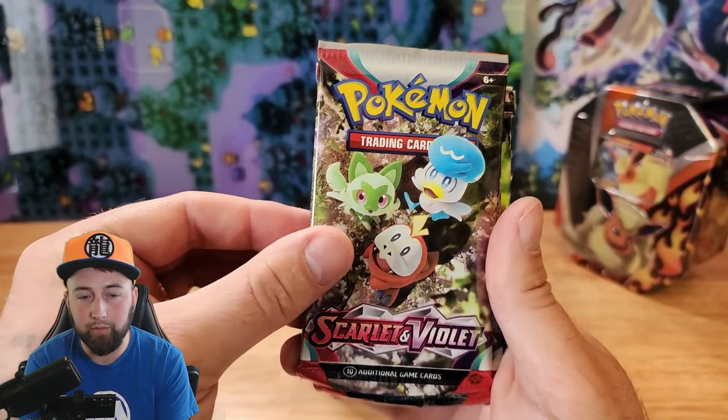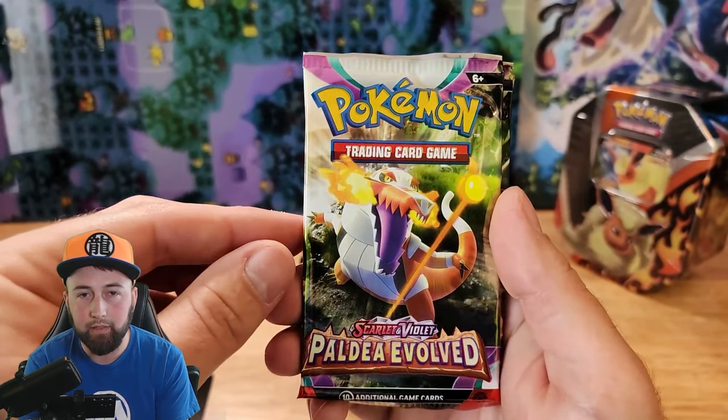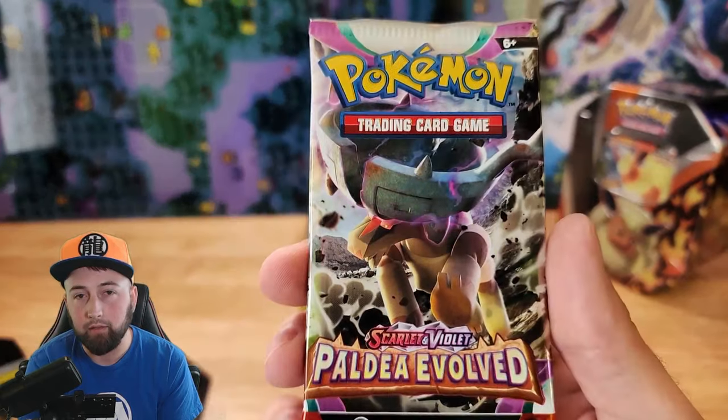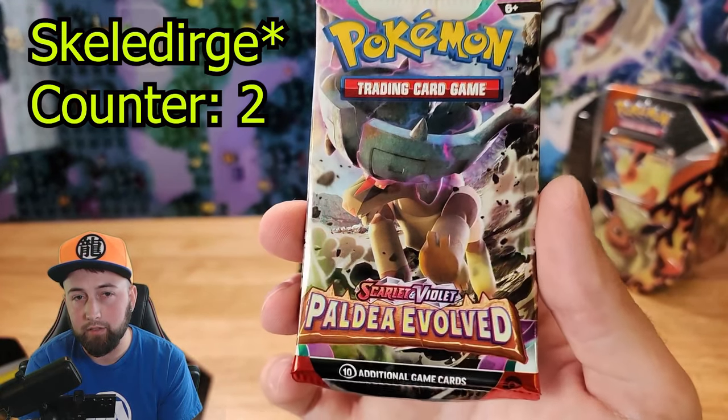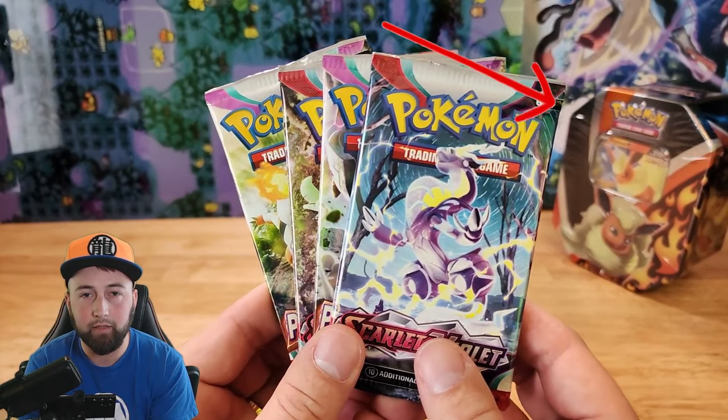We've got Scarlet and Violet with the starters on it, Scarlet and Violet with Maraedon on it, Paldea Evolved with Crocolore on it, and Paldea Evolved with what looks like a Legendary or maybe a Terrastalized Crocolore. Let's get these packs open and then we can see what's in the Flareon tin.